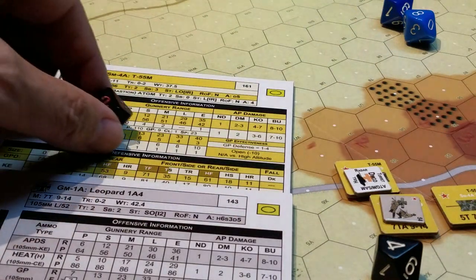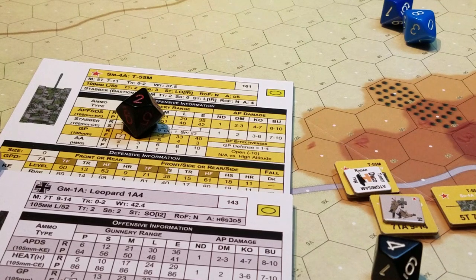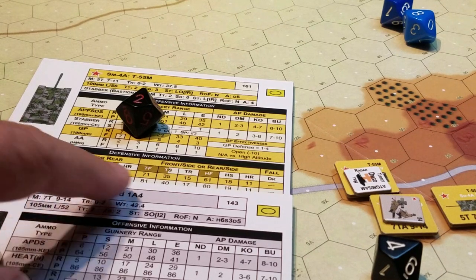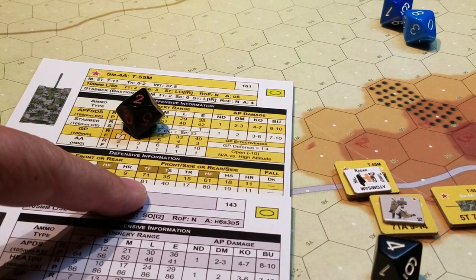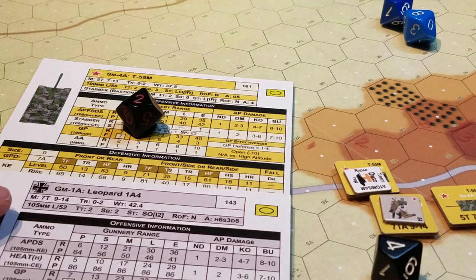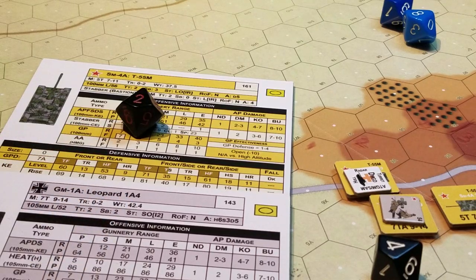We roll a two for location, and two is tower front. Looking at the hit locations marker coming in from the front — it is directly on the front, so it's tower front. Either way, whether 69 or 81, it's going to work out the same.